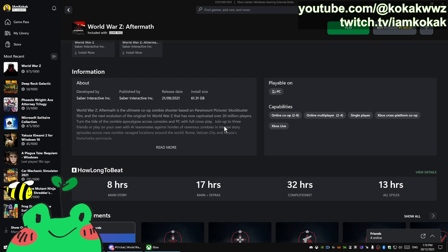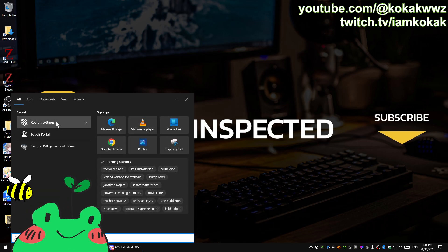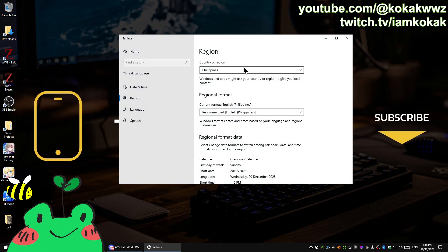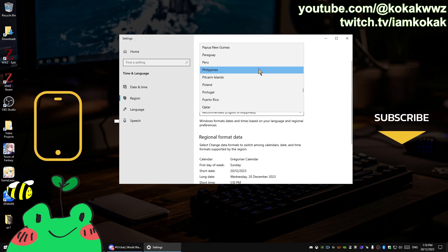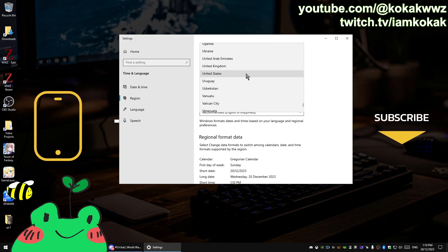I'm going to exit the game and tell you how to fix this issue. I'm going to close the Xbox app — I don't know if that's needed or not — and then go to the region settings of my computer. As you can see, I live in the Philippines; my country or region is set to the Philippines.